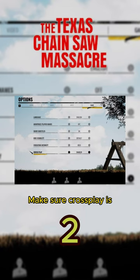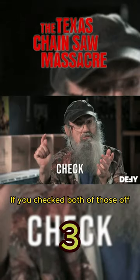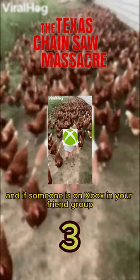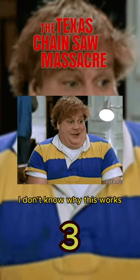Tip 2: Make sure crossplay is enabled in the options menu of the game. Tip 3: If you checked both of those off and someone is on Xbox in your friend group, have them be the party leader and invite everybody else. I don't know why this works, it just does.